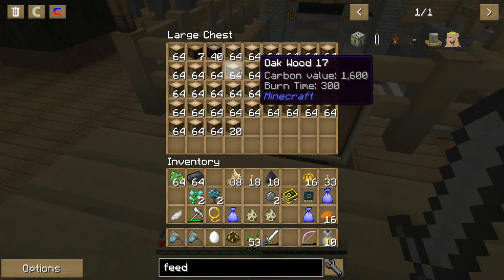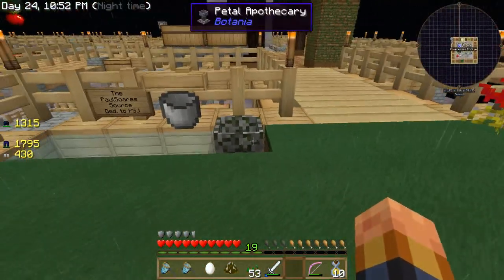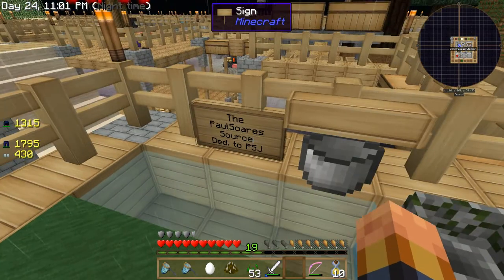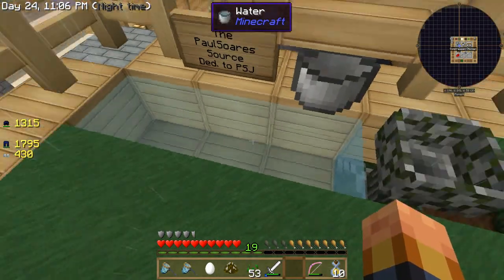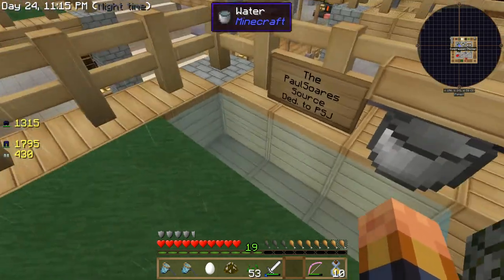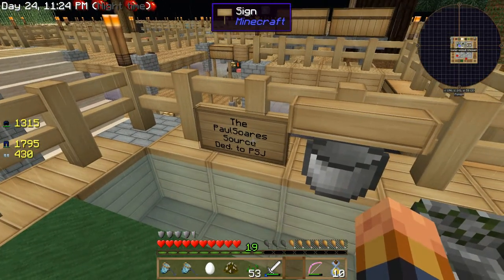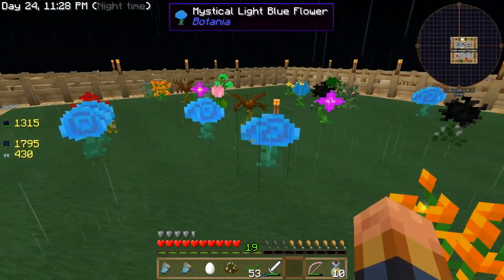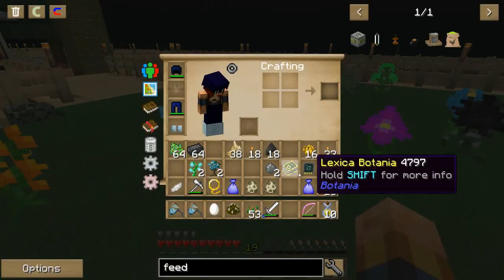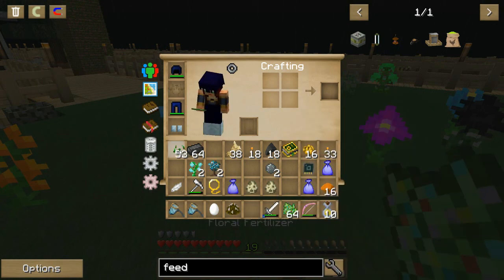Look at that from those chickens — wood for days. I have started Botania. I've got my apothecary right here, my mana pool source. It's always dedicated to Paul Soares Jr — he taught in his very first or second Minecraft tutorial, you don't do the four-one, I always do the three-one or a variation in a corner — that's always kind of my shout-out to Paul Soares Jr.